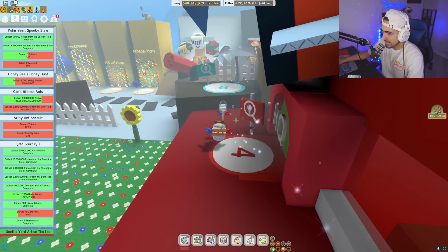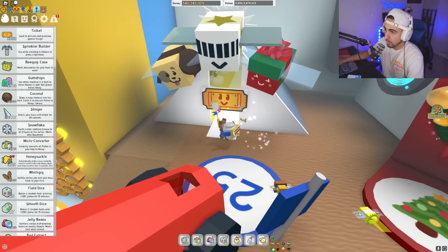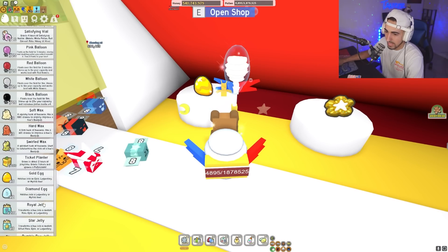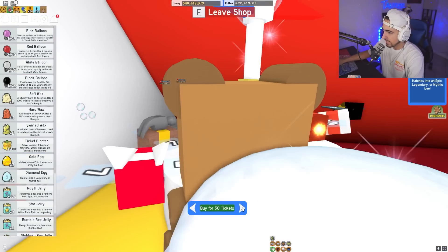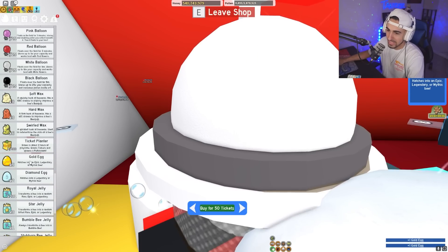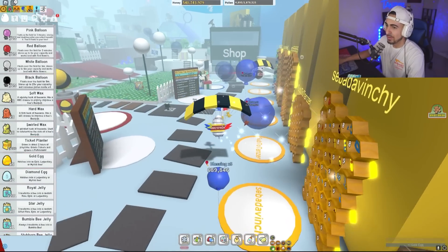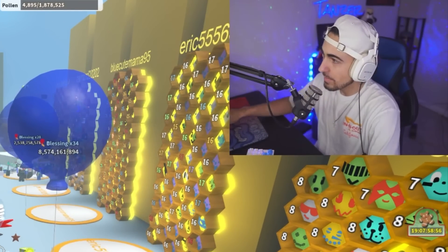I sped up the crafting for 20 tickets because I didn't want it to take so long. Now we got the oils out of the way. I'm going to have to use more tickets, unfortunately, to buy more golden eggs. I already have three, so we're going to have to spend a hundred tickets on two more golden eggs. One, two. As you guys can see right here, we have five golden eggs, man. I cannot believe this. This is a start for me to become mid game. I'm almost close to mid game.